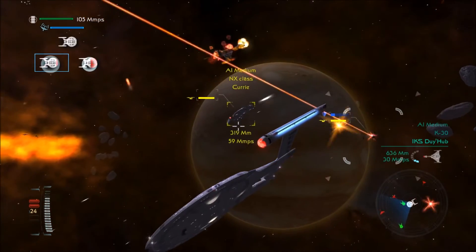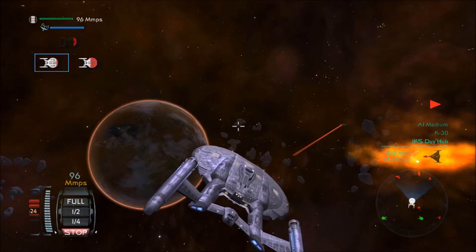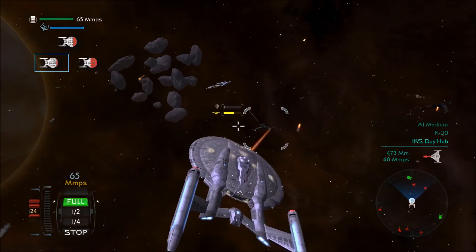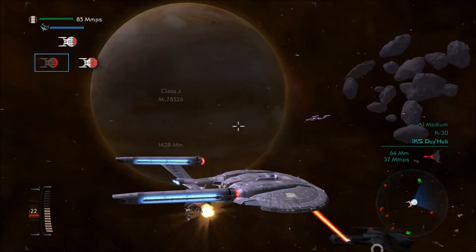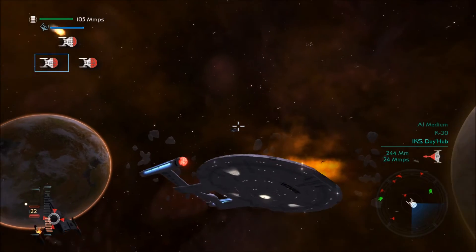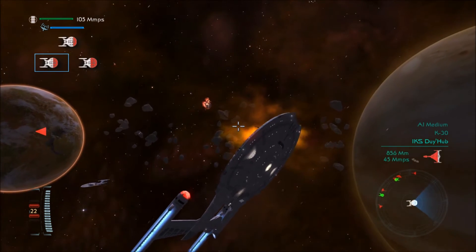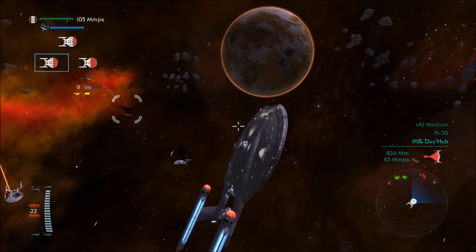Our allies do have a NX-class ship, so I guess that's a good thing. I don't know how many of them they have, but they at least have one. All I've seen so far are NX-class ships, because the other guys are way over there. Though there is a Yorktown-class way up there that's about to explode — and it just exploded. And there is another NX-class Enterprise, so there's two of us running around.